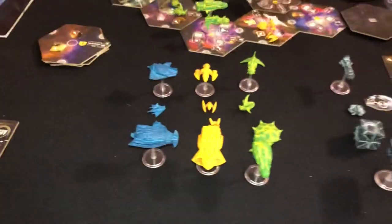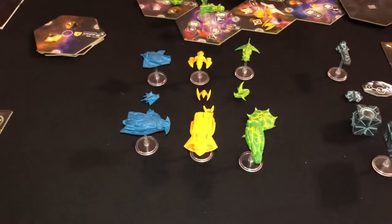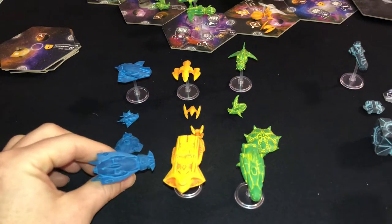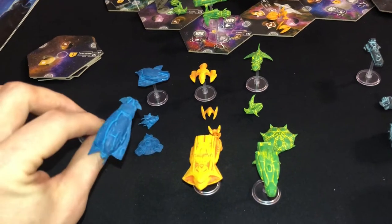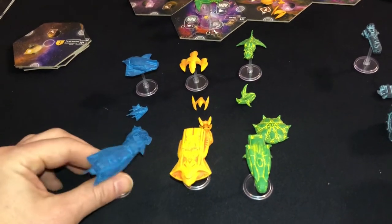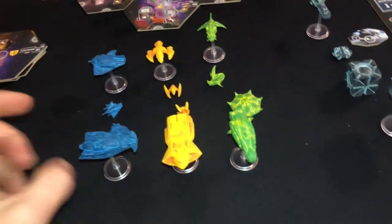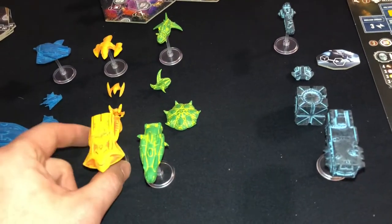The first thing we're going to look at is looks — and I'm really not going to say a lot about it; I'll let you determine this. Here you see the ships. These did have a little bit of a wash, so they have a little bit more detail than would probably be normal. These are just a couple of samples: blue, yellow, green, and black.